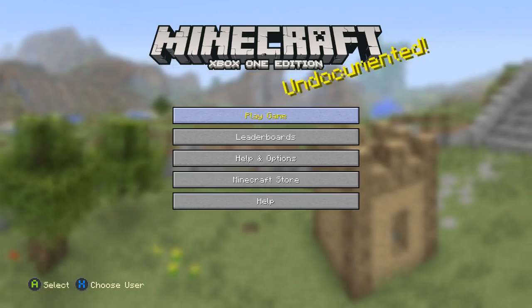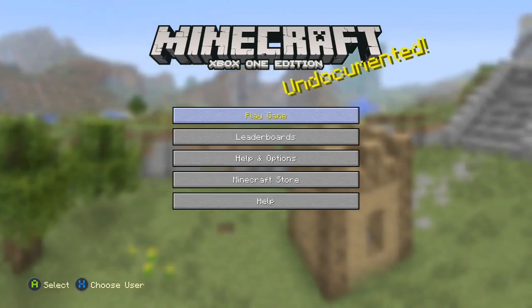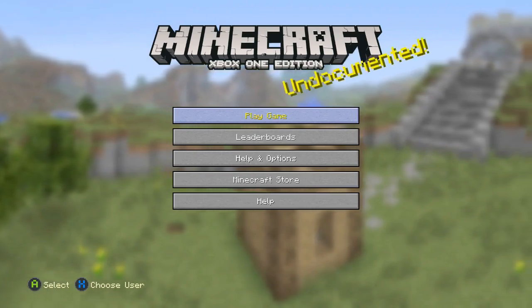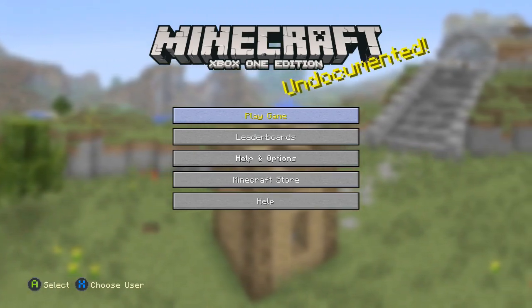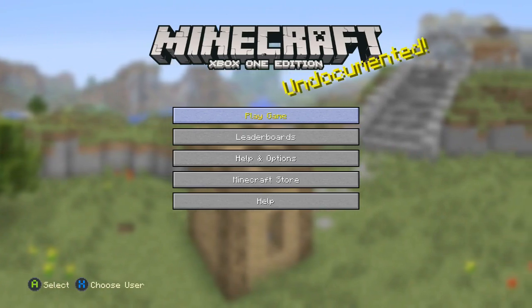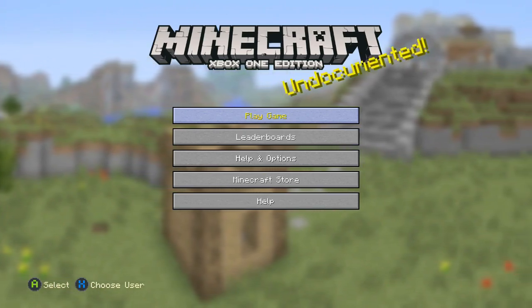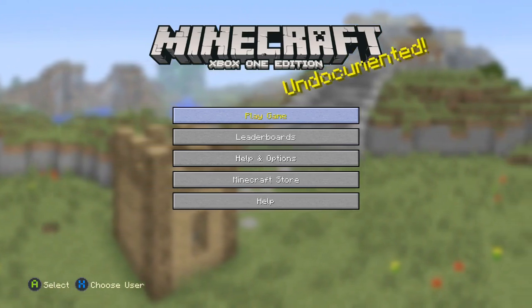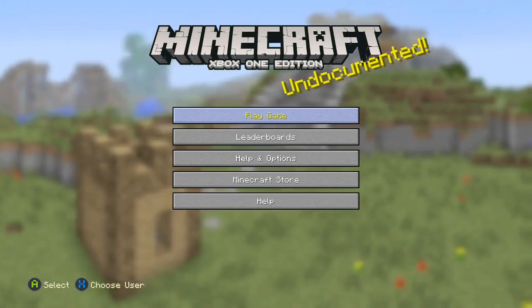4J actually just came up with an update today — officially Wednesday — that came with the Christmas smash-up pack. It also came with an update that actually allows people on the Xbox One, and I believe this is strictly for the Xbox One at the moment, to take their 360 worlds and increase the size of them.